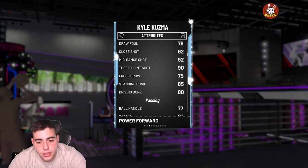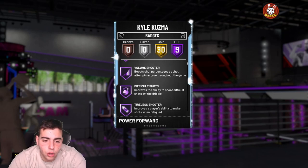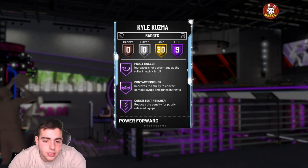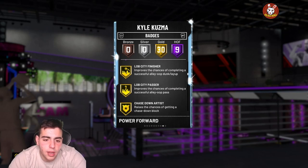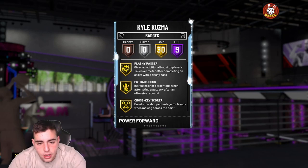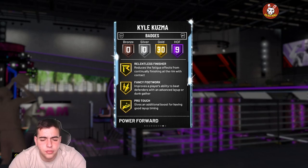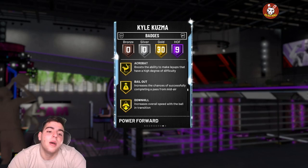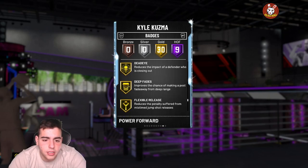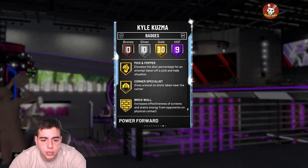His passing's decent — pretty decent card overall. Here are his badges: Hall of Fame Catch and Shoot, Volume Shooter, Difficult Shots, Tireless Scorer, Slippery Finisher, Showtime, Pick and Roller, Contact Finisher, Consistent Finisher, Gold Lob City Finisher, Lob City Passer, Chase Down Artist, Pogo Stick, Trapper, Flashy Passer, Pullback Boss, Cross-Key Scorer, Relentless Finisher, Fancy Footwork, Pro Touch, Teardroper, Acrobat, Bail Out, Downhill, Dream Shake, Quick First Step, Space Creator, Stop and Go, Clutch Shooter, Dead Eye, Deep Fade, Flexible Release, Green Machine, Quick Draw, Range Extender, Real Baller, Peg and Popper, Corner Specialist, Brick Wall.